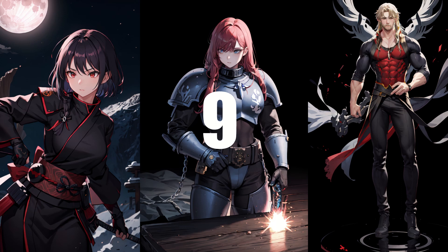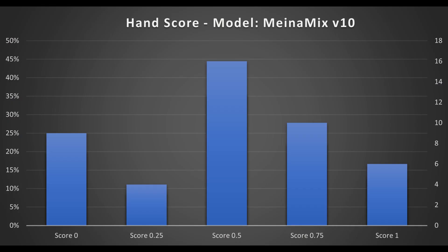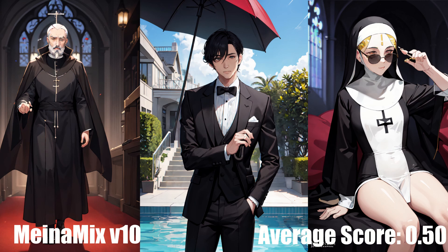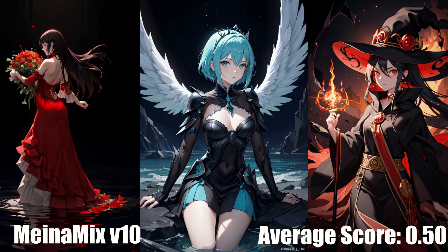In 9th place, we have Minimix version 10, with an average score of 0.5. The numbers for this one are a bit interesting if you know about statistics. For most of the models, the scores seem to follow a roughly bell-curved distribution. In this case, we have a lot of zeros which drag the score down. This seems to be a characteristic shared by Counterfeit and Dark Sushi to a lesser extent. However, if you look at the good results, the 0.75 from the ones, they actually occur a lot more often than other models around this average score. Long story short, it's polarized — you get good hands fairly often, but when it fails, it usually fails pretty bad. Or maybe that's just me coping, because Minimix has been my go-to anime model for quite some time.